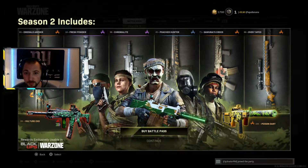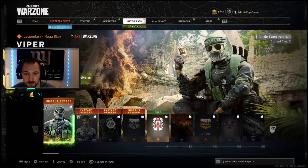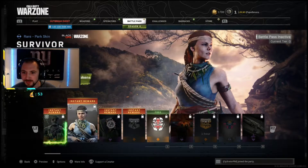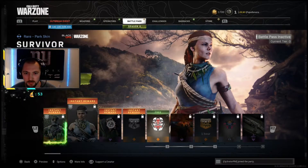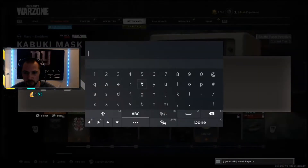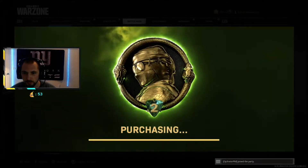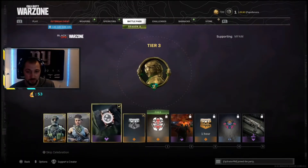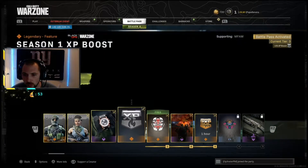Here's the first look at all the operators and some of the skins they're highlighting. Your instant rewards when you buy the battle pass include the guy from the cut scene — Viper is his name — and then we have this cool jungle warrior. I'm definitely rocking this one. Jungle warrior for sure, that's going to be my skin this season.